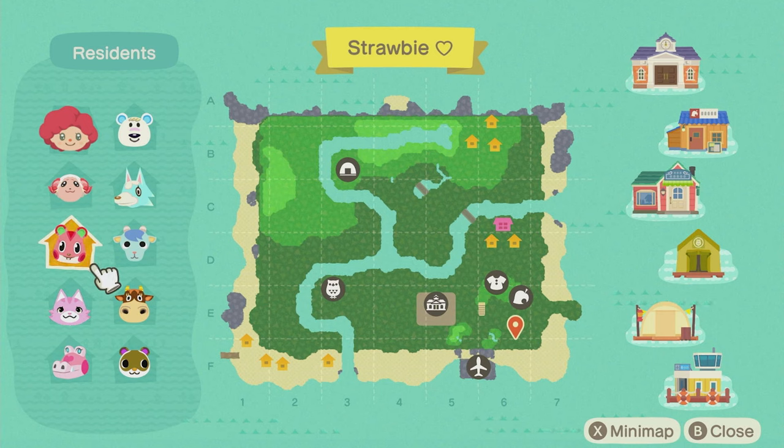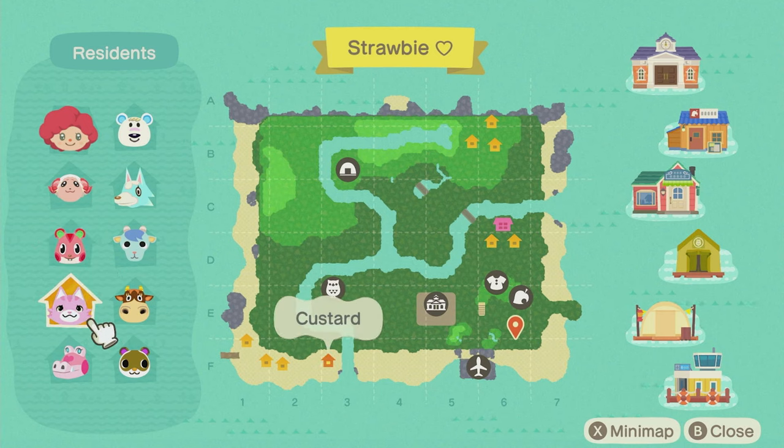We also have Custard, which is Strawberry Shortcake's cat. Since we only have 10 villager slots, I want to focus on the main characters.